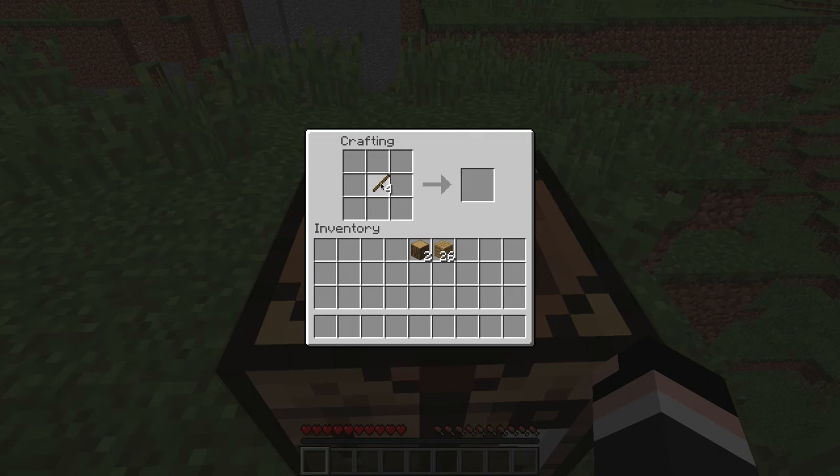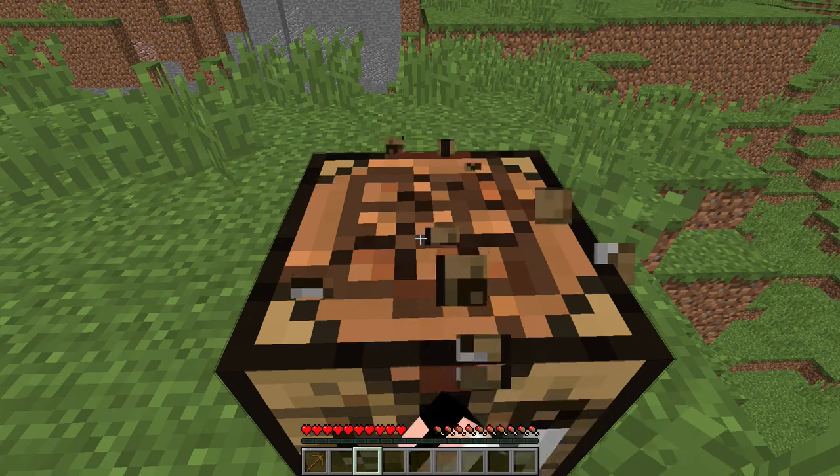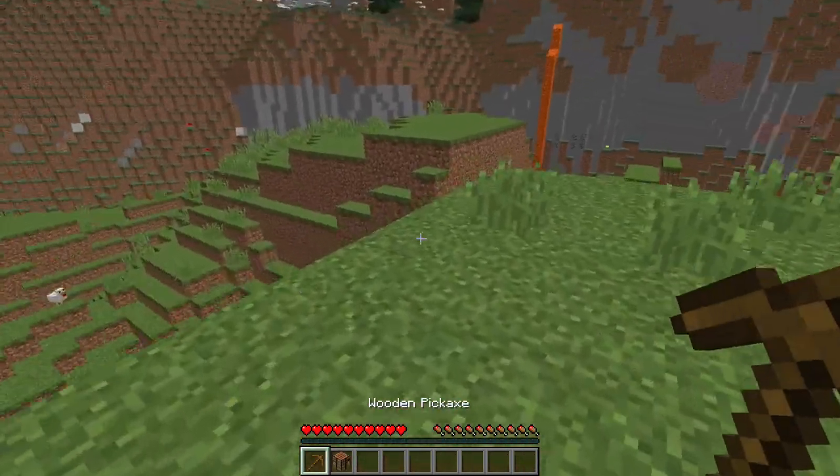Let's put a stick right here and a stick right here for the handle. Then we can take our oak planks — put an oak plank right there, right here, and right here. And then we get a wooden pickaxe. Now, wooden pickaxes I have to say are definitely not the best tool.